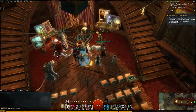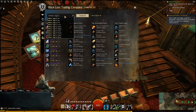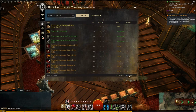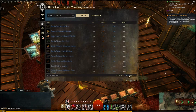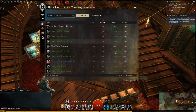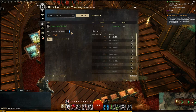First thing you're going to want to do is go to the trading post, and we're going to be looking for sigils. It doesn't matter what kind, you just need four different ones. You want to get the lowest priced ones you can find. The cheapest one is going to be 17, which is great, because last time I did this it was about 26 per, so I kind of screwed myself on that one.